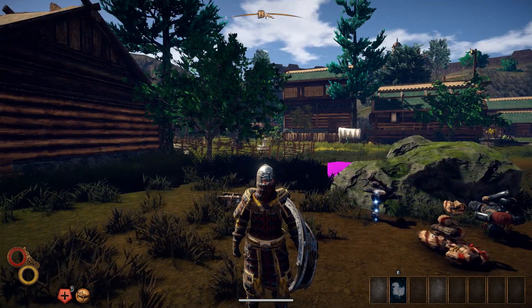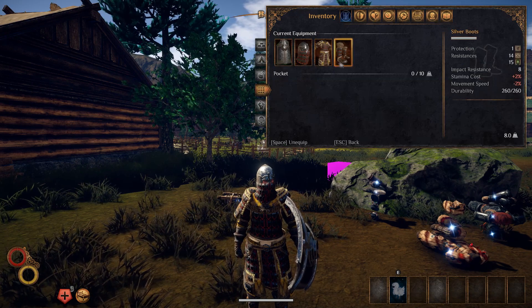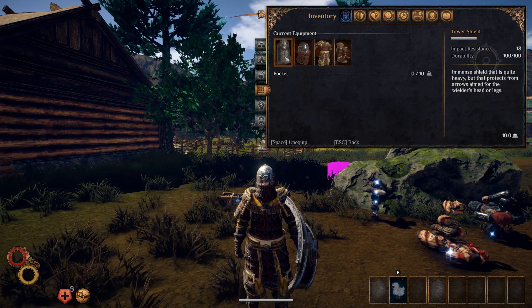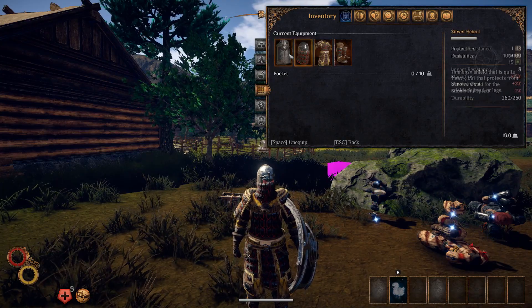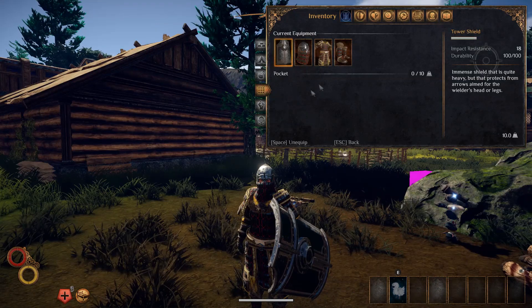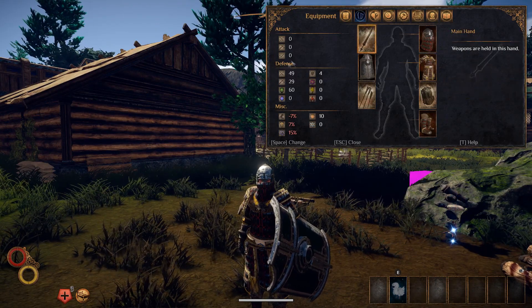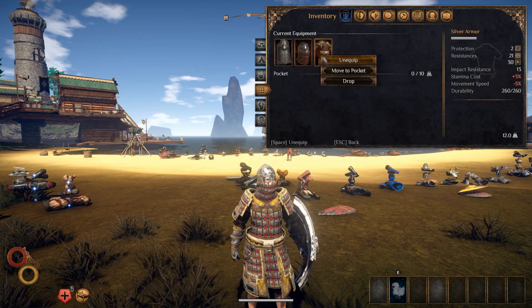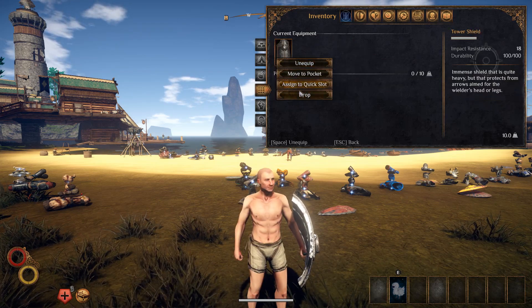The next one is the silver armor set. You can see the individual stats right there. Now some of them actually do have shields with them — the tower shield, for example, is the one I put with this one and it looks really well. Here's the overall stat right here. This armor set I think actually does look fairly decent, but there are a lot better looking ones for sure.